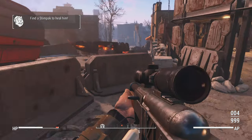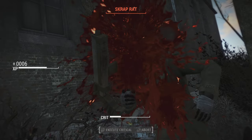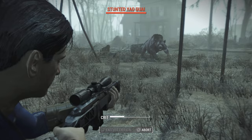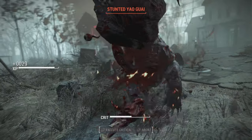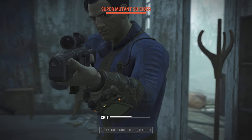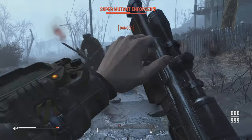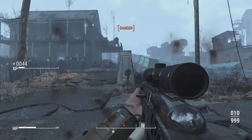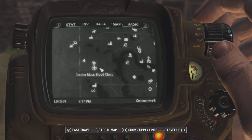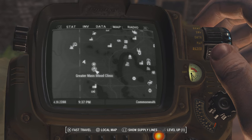Like I said, it's my go-to weapon whenever I start a new playthrough without mods. As you can see we're just destroying enemies here. You can upgrade it — the higher your Gun Nut and Rifleman perks, the more damage you'll do. Rifleman buffs semi-automatic damage and Commando buffs fully automatic damage. I highly recommend semi-automatic in Fallout 4.